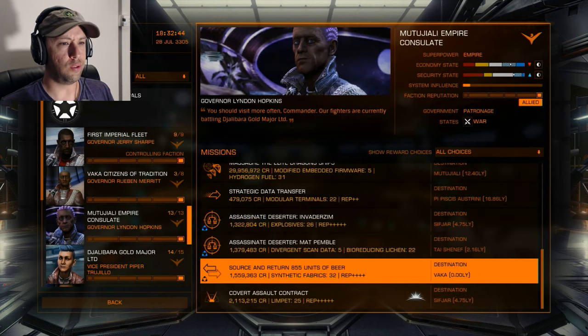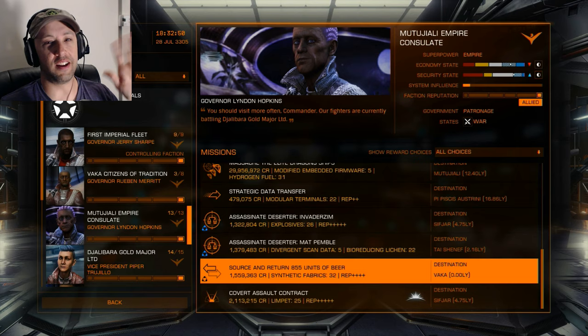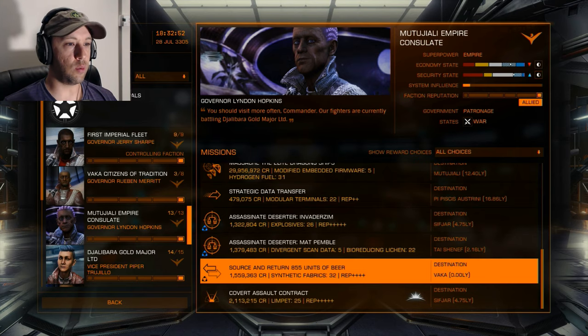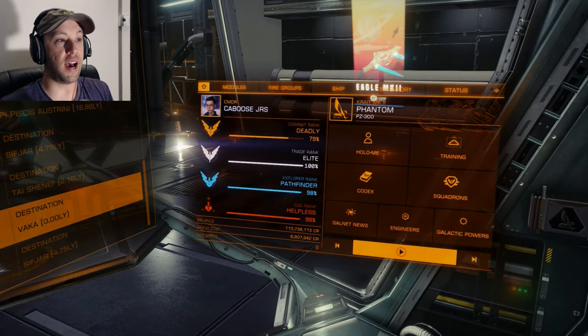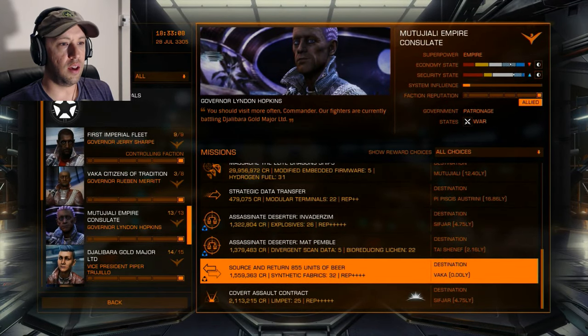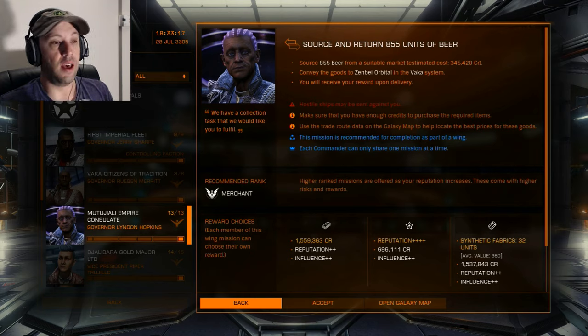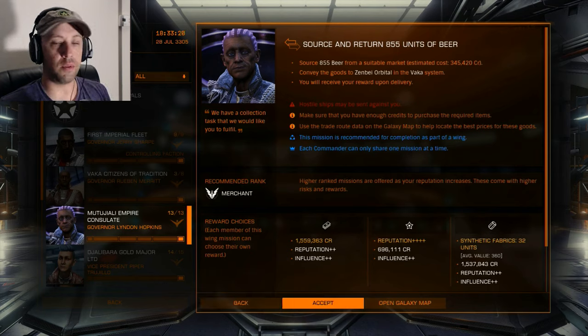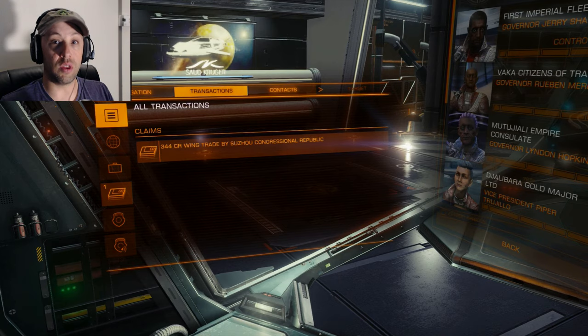Here's a good example: a source-and-return mission for 855 units of a commodity. The material itself doesn't matter. You'd want your friends in bigger ships to take these missions, because if they've been playing a while their trade rank is probably higher — mine is maxed from years of trading. They need 855 units, so you find a station that has that commodity and you purchase it. You accept the wing mission, then go to your contacts or transactions and share that mission with your wing.